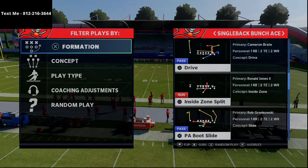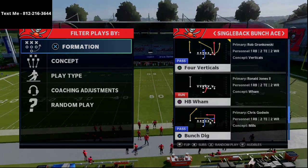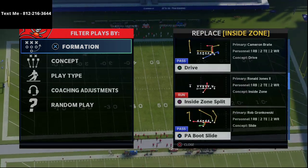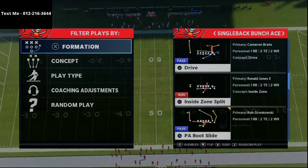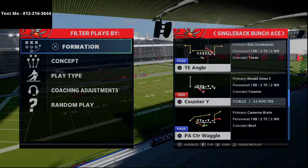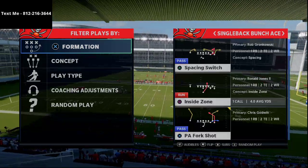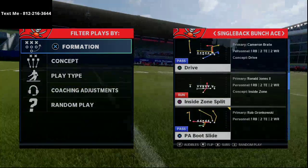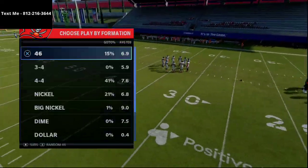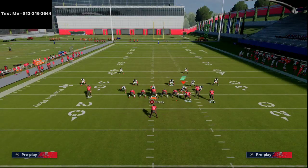Today I wanted to show you guys a nice little under center formation that is actually very similar to a shotgun formation we all know — and that is the Gun Bunch. The plays here, as you can see, are in the New England Patriots playbook. You can use the Bunch Dig play, the PA Boot Slide, Four Verticals, and the PA Fork Shot. I'm going to come out in the PA Counter Waggle, which is a pretty nice little play.